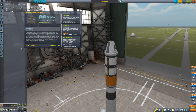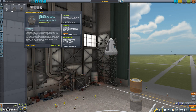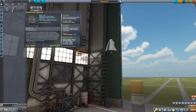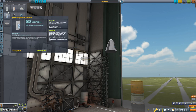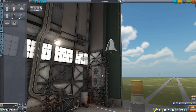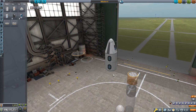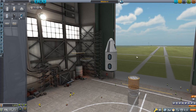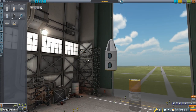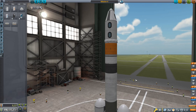Instead, we're going to use our pilot and give the rocket some extra cabin space. We'll remove the science equipment, the decoupler, and the heat shield. Going down to the Utility tab, we'll find the Mark 1 crew cabin, which can hold up to two Kerbals. We'll slot that in right under the command pod, then put the heat shield back under it, then the decoupler, and finally the rest of the rocket.